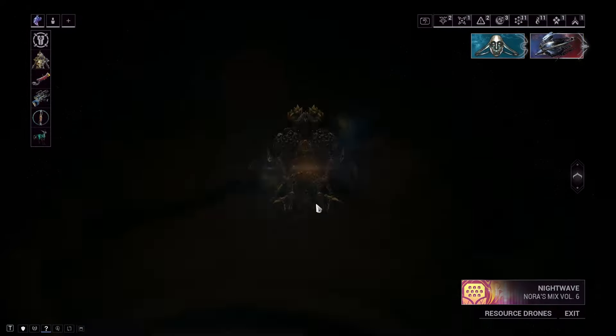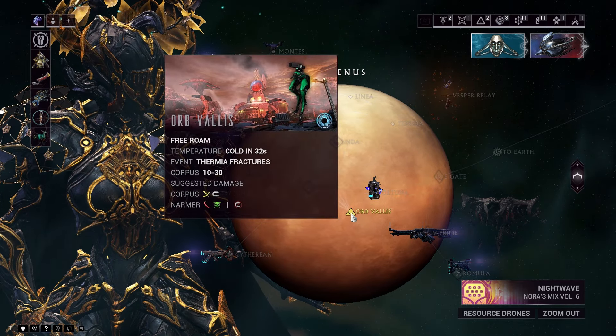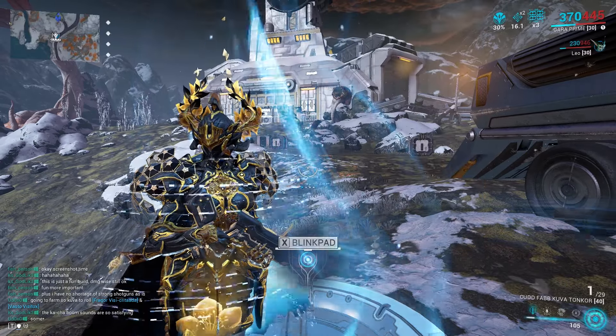For that, just make your way to the navigation and then visit Orb Vallis on Venus. Once you're in the Orb Vallis, just go to the nearby blink pad and fast travel to the Temple of a Profit.